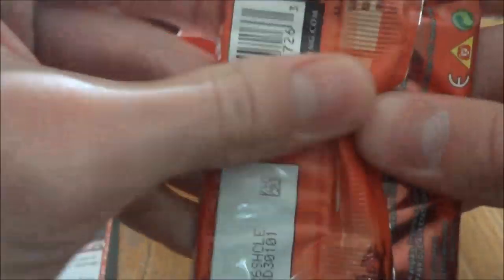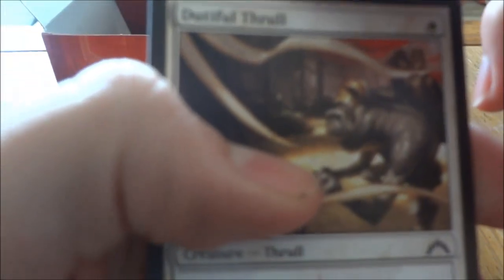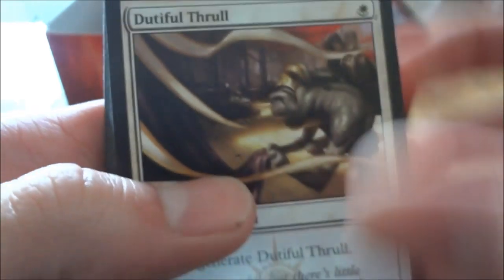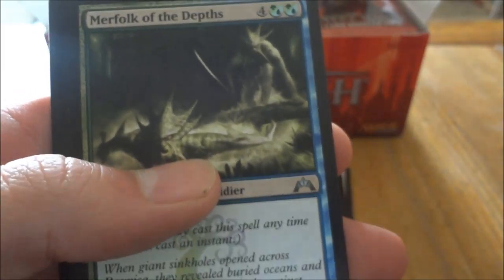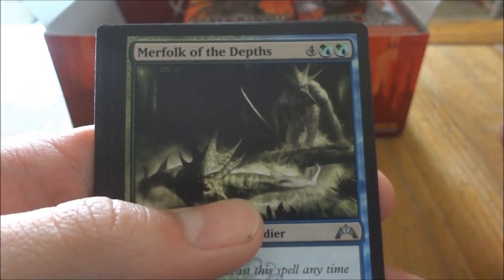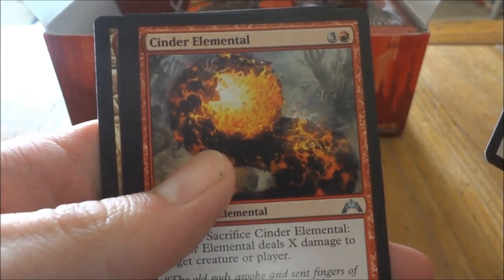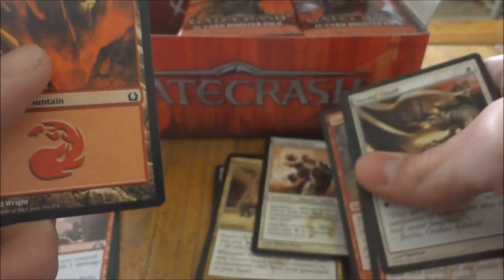Next pack. We got Merfolk of the Depths, Righteous Charge, Cinder Elemental, and our rare is Frontline Medic. And a Mountain.